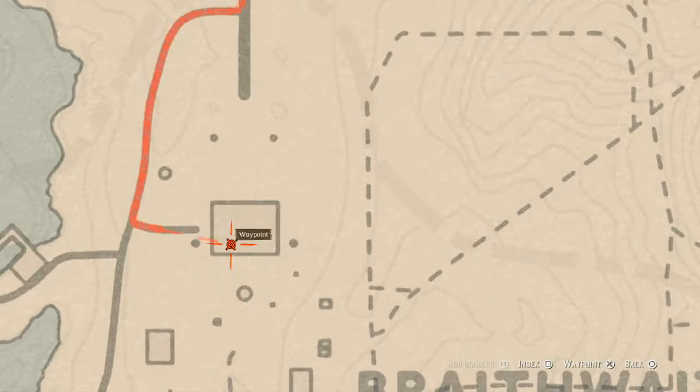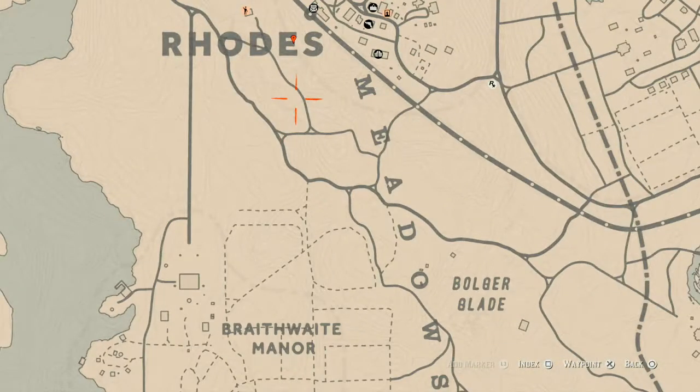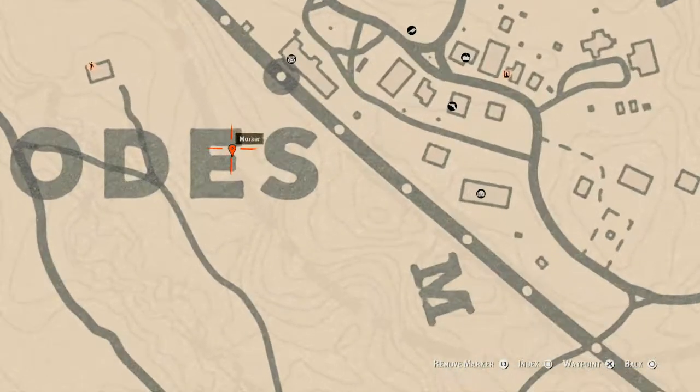Inside the Braithwaite home there are a few things: a Knight of Wands tarot card, and on the second floor in the first room to the left there's a jade hairpin family heirloom. On the ground floor dinner table there's a London Dry Gin bottle. Up in Rhodes, inside the 'E' of Rhodes on the map, there's a coin — look for a Y-shaped tree and come with your metal detector to the base of it.